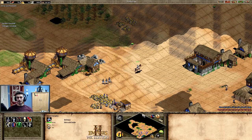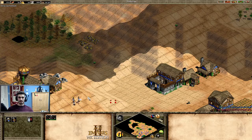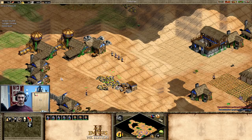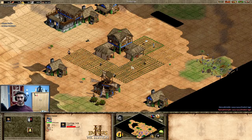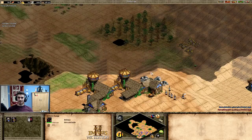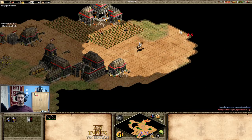I'm continuing the regular archer build and not doing anything crazy. Now with archers, let's move out and see what my opponent is doing. I'm fine defending if a men-at-arms rush comes. Getting my blacksmith, house — very nice. Eight on gold plus one more — perfect for an archer build. Now it's all about getting farms down and going for castle age. I can see on the map one gold on the front, two stones on the front. He's going to a range — interesting. I have to determine: archers or skirmishers?